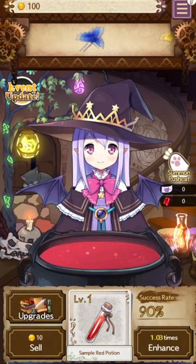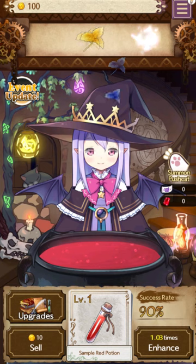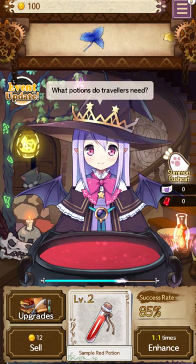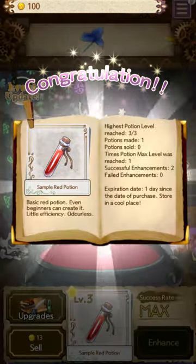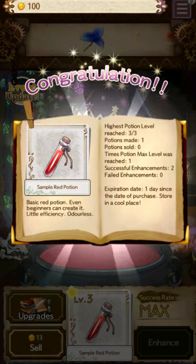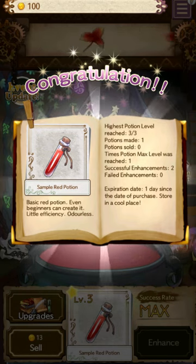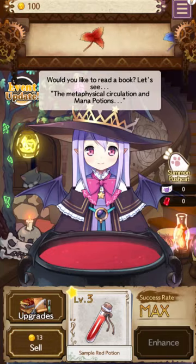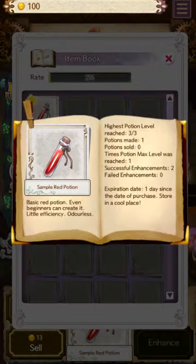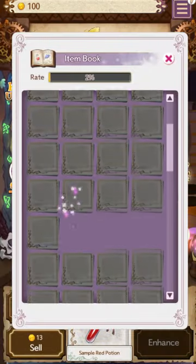Pretty much what we want to do is make some nice little potions. There's a little book - this game is very much for completionists. When you complete or enhance a potion to the maximum, you get a little star and a little description of what the potion is about, and that's recorded down in your book.